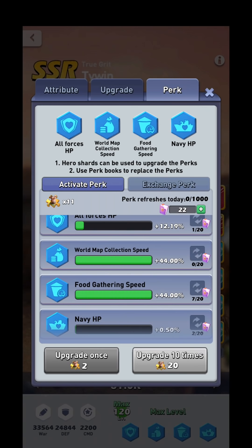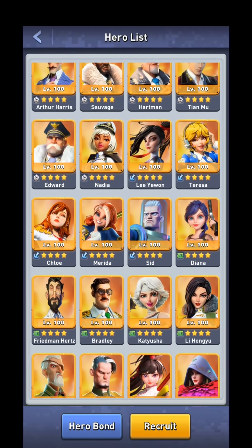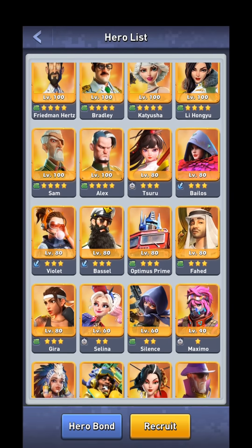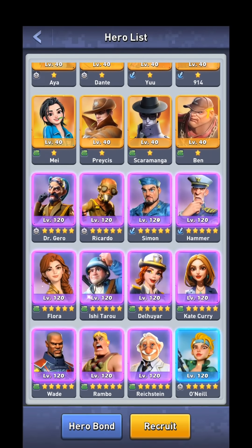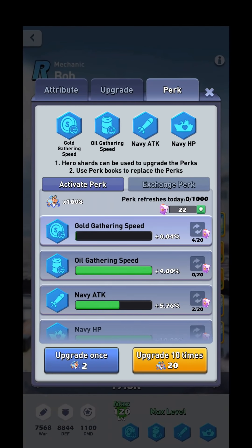The only other perk that varies from these percentages is the march speed increase. I have not perked out an orange hero for march speed, but if it follows the same pattern, a march speed increase for an orange hero should be 22%, a purple hero 12%, and a blue hero 2%. Just as the percentages change for different rarities, so does the cost to fully upgrade a perk in terms of shards needed.